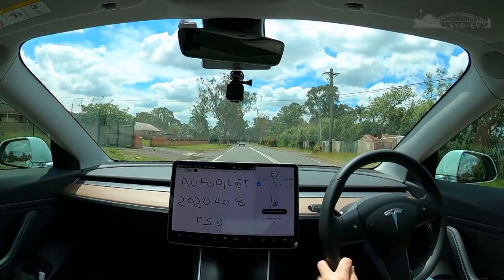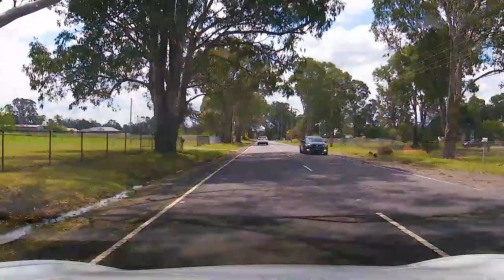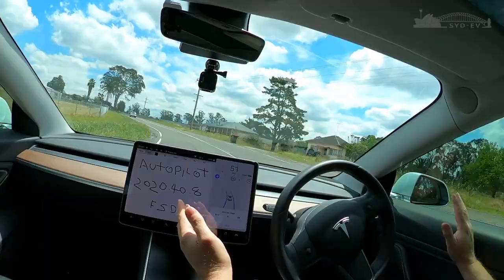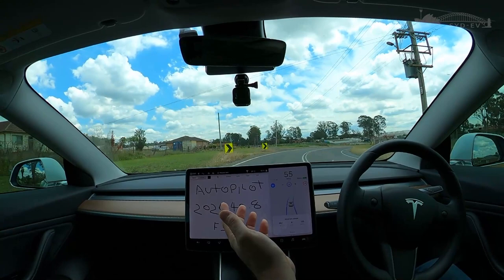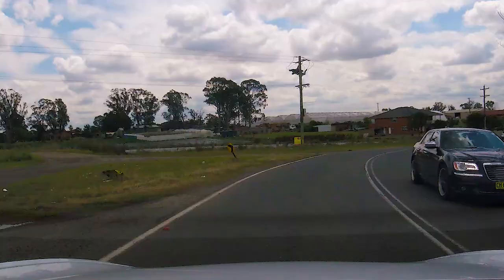Single lane semi-rural road marked at 70km/h. We have a series of sharp turns on FSD 40.8. Car's braking, car will be turning, car will be accelerating, car will be braking and turning. I'm pretty happy with that — that's good.